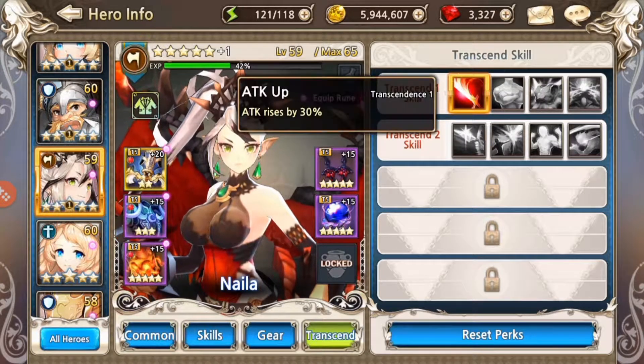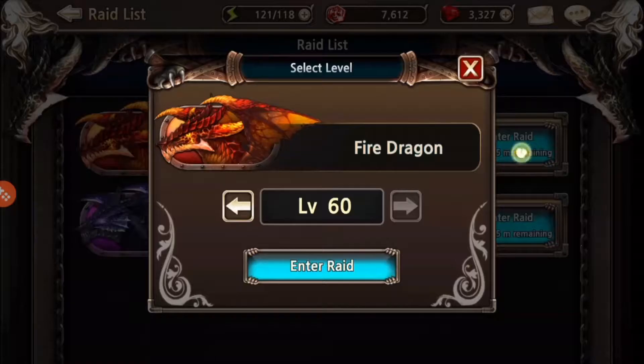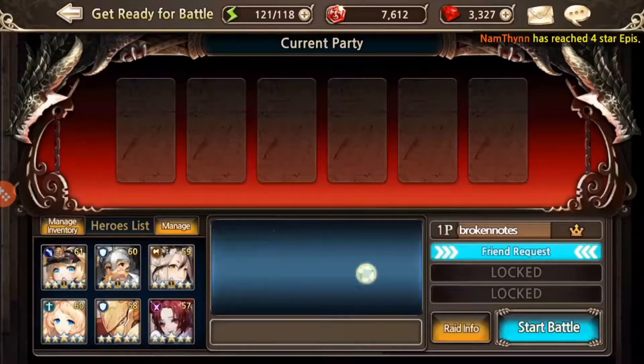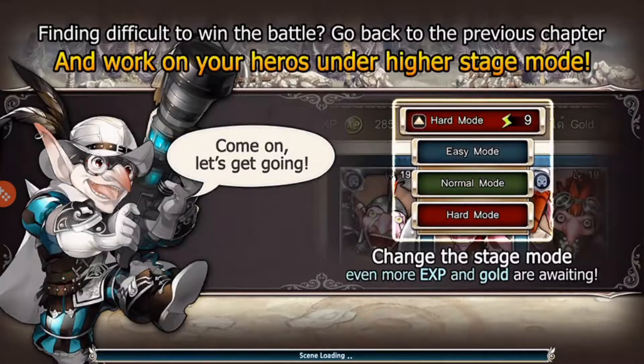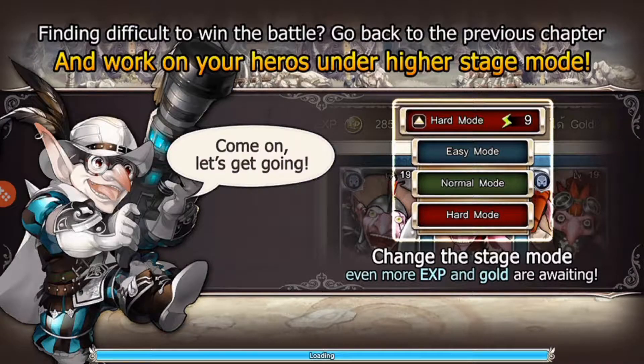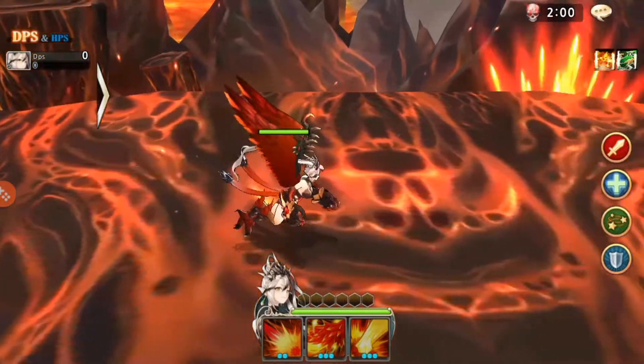Of course she's transcendent — she went through the first pathway, which is a 30% attack bonus when you're in battle. You won't see it affecting her individual stats, only when she's in-game. You can see the little box coming up real soon.